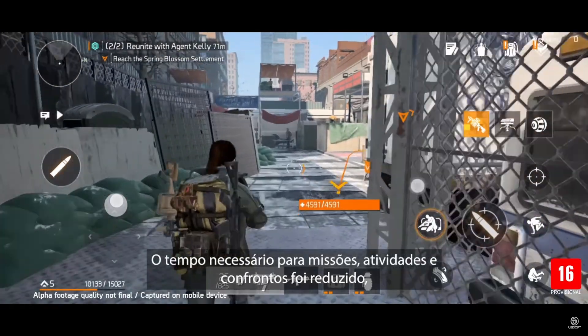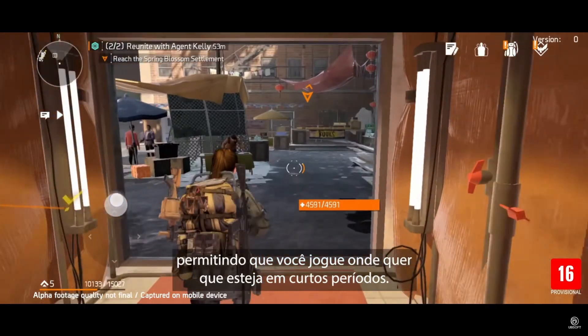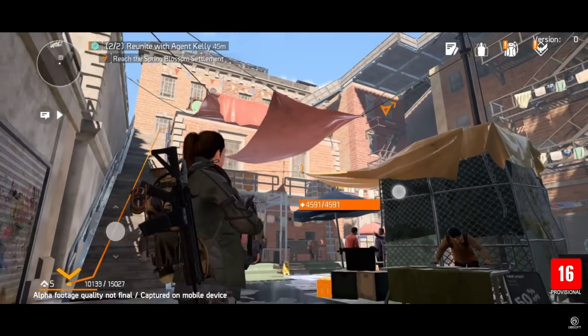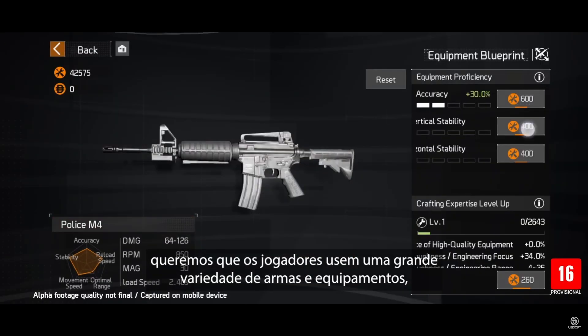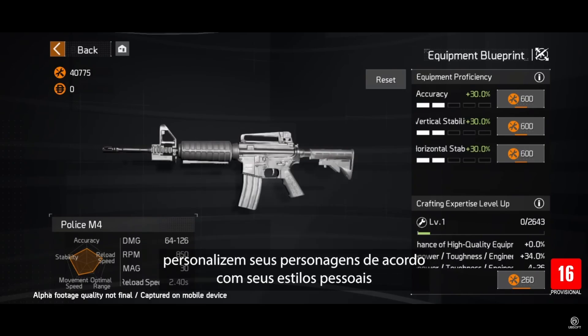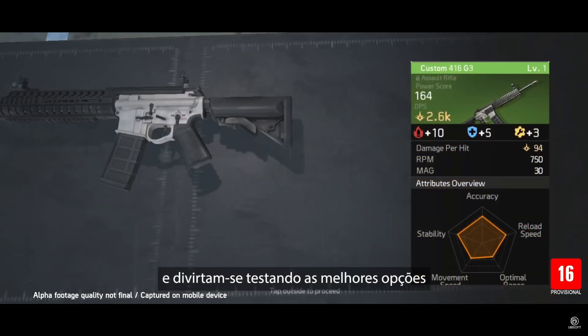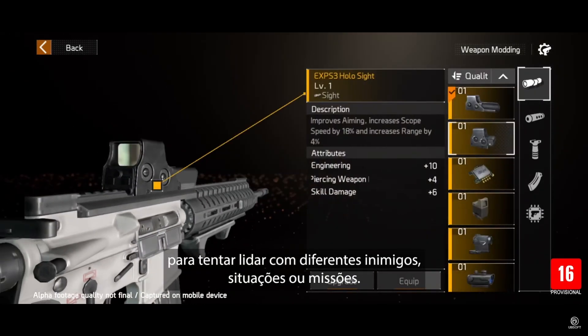The time needed for missions, activities, and encounters has been reduced, enabling you to game on the go in short bursts. With the Division Resurgence we want to ensure players can equip a vast array of weapons and gear and tailor their character to their preferred playstyle, or have fun theorycrafting the best builds for dealing with various enemies, situations, or missions.